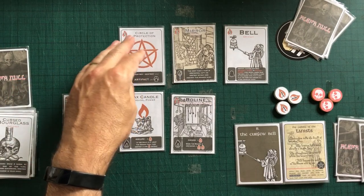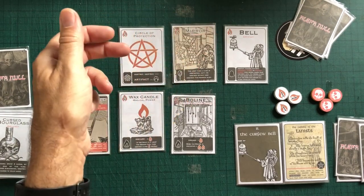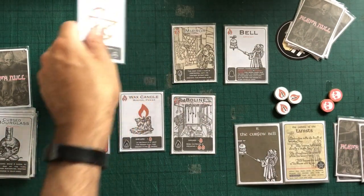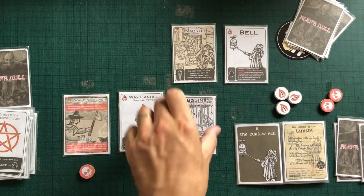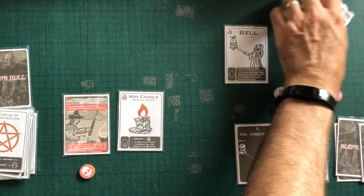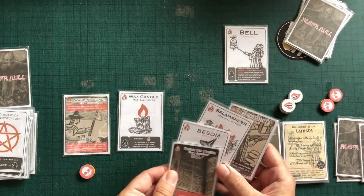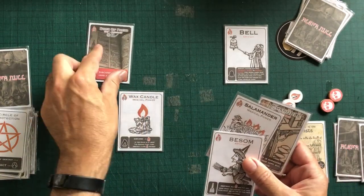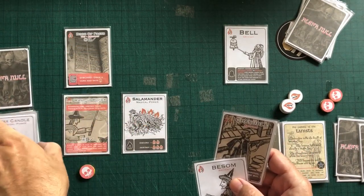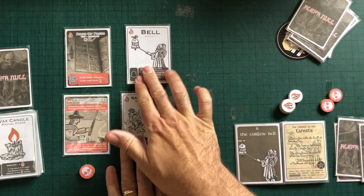Next time a card is destroyed, copy its destroy effect. So that would have to be destroyed first, which would trigger that, which means that would have to destroy an artifact — I don't want to do that. So I want to use this, discarding this to kill this, which gives me two magical power. This has to be destroyed as well — it gives me another two magical power. Four magical power. So I'm going to use three of it for the Book of Pacts, and then discard that and play for the one. That's two for the Salamander, and then at the end of the turn those two get destroyed. Okay, that's two pain-in-the-ass cards out of my hand.